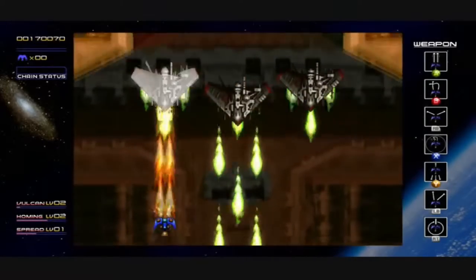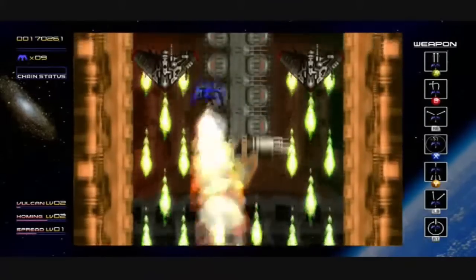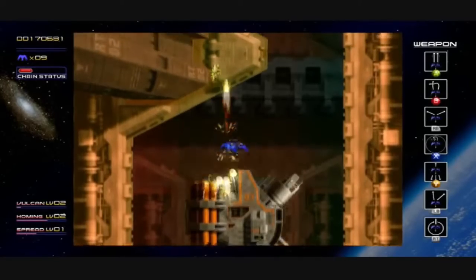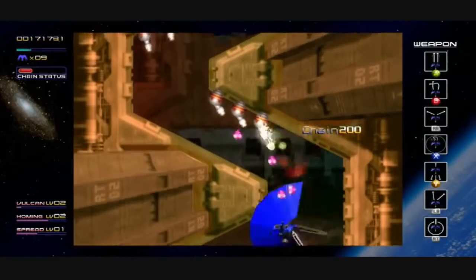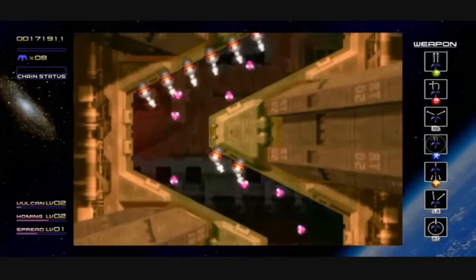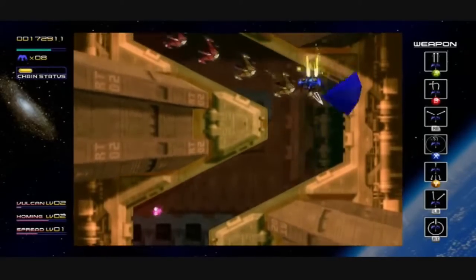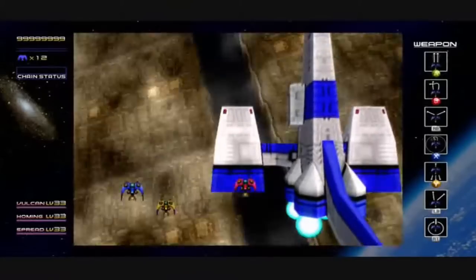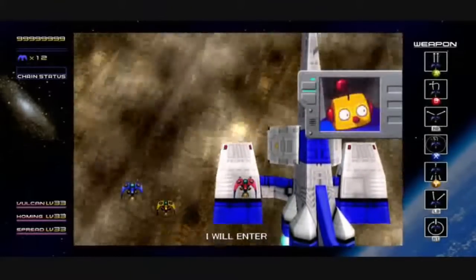Radiant Silver Gun also has an alternative way of playing the game rather than just blowing everything up on screen like many shooters. You can choose to selectively shoot different color-coded enemies in a combo system to earn bonus experience points. This definitely adds more of a methodical puzzle element to the game and gives it a more innovative edge — there's more to think about than just blowing everything up.